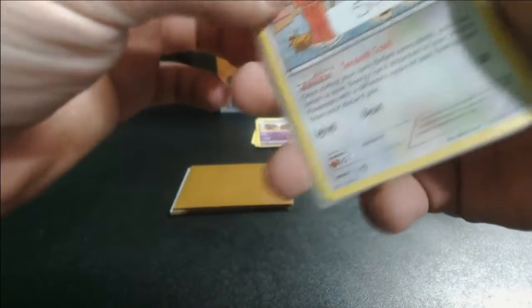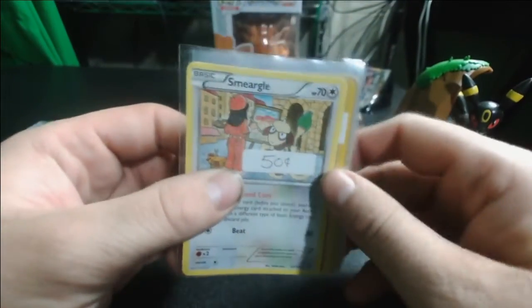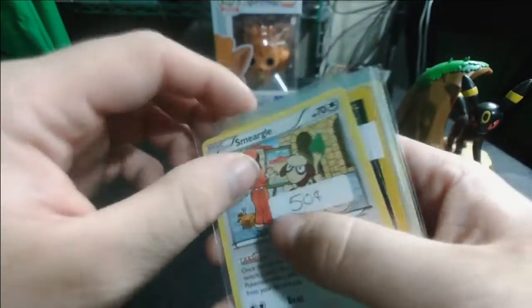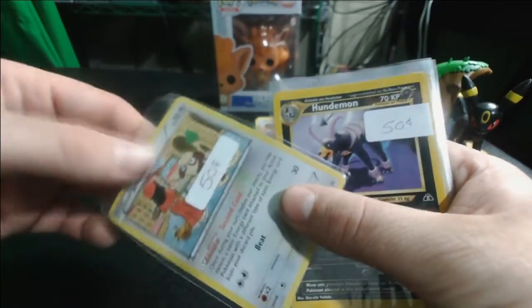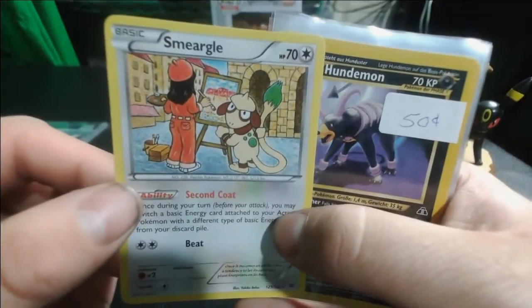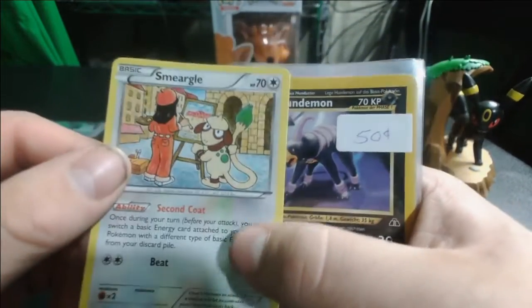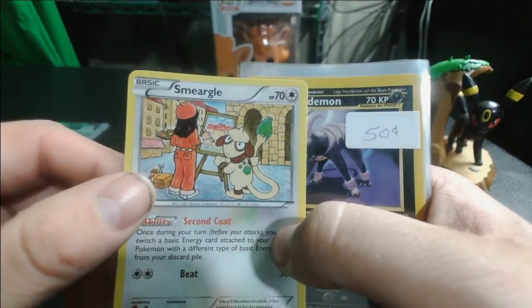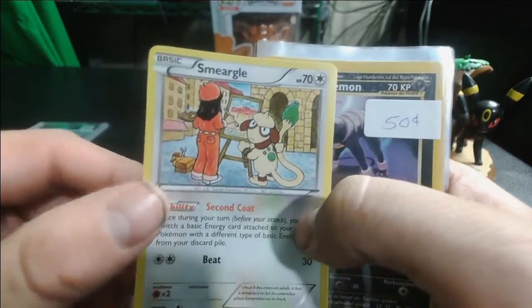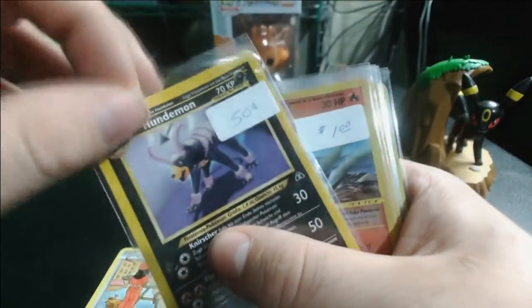These singles are cards I've gotten recently that I like — I'm not sure about the value of any of these, but I do like the look of them and they're actually going to be going into a binder. We've got this Smeargle — I just love this card art, it's so cool. It's looking at its trainer, it's trying to have a good time, or maybe it's just looking at the camera trying to break the fourth wall or something.